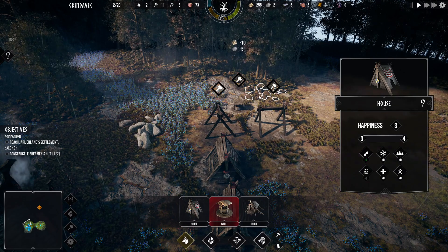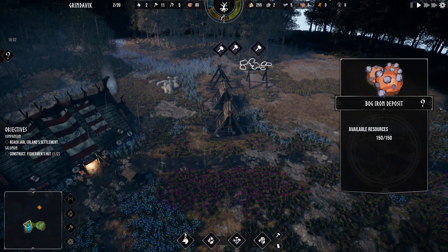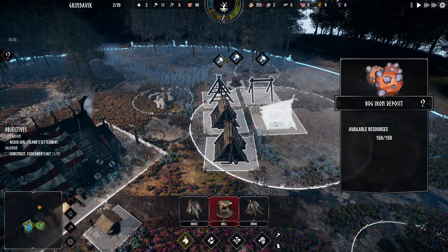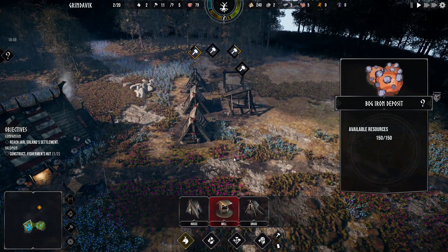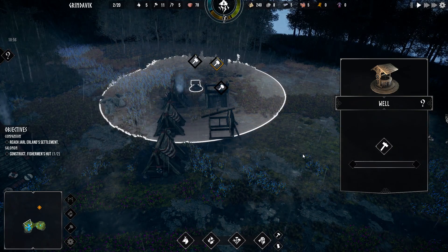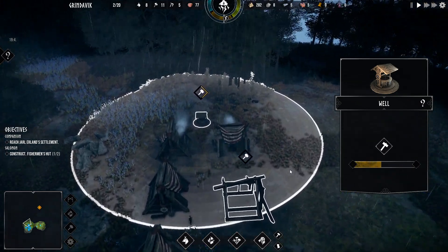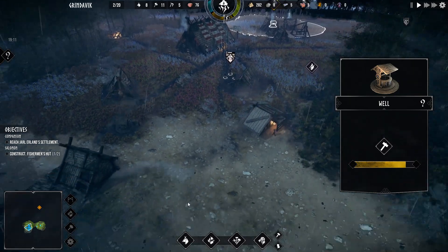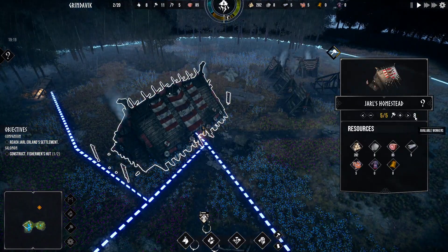It's hard to rotate these things around. What do we got here? Bog iron deposit — I like iron! Let's stick a druid right here in the middle of these houses so they can be happy. Got an incoming storm. Oh wow, that was like instant people.